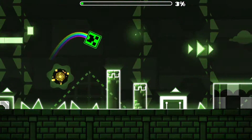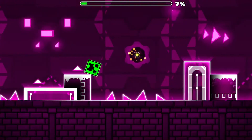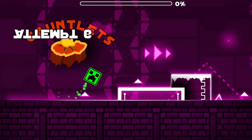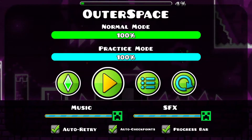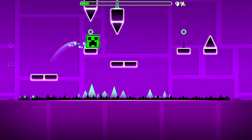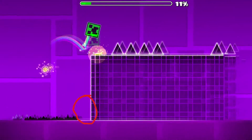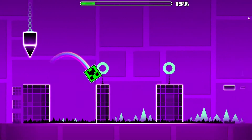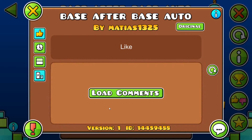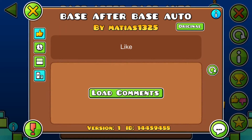Gauntlet levels get you very irritated when you die when you're far, and basically force you to use practice mode. If you click a level's ID, it comes up with a box saying copy to clipboard.